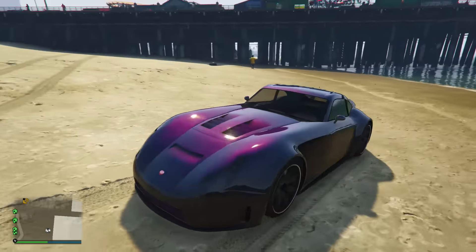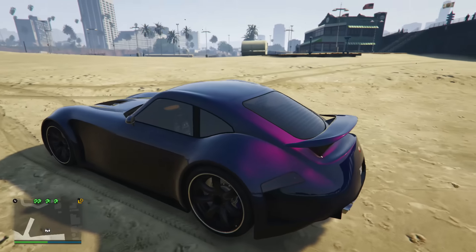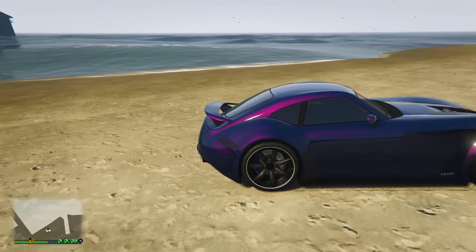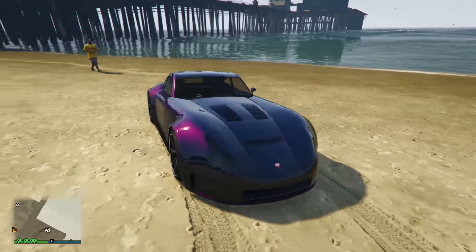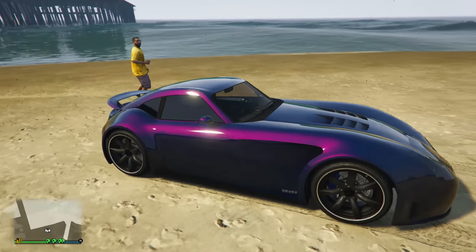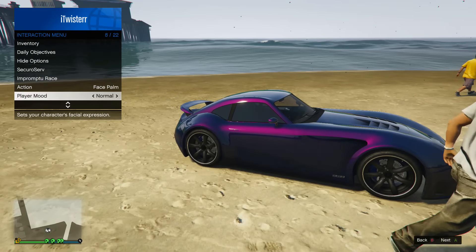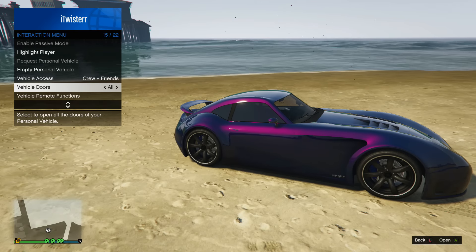I've just taken it down to the beach to showcase it — you can see the paint job pretty well in the sunlight. I've gone for a dark blue with a hot pink pearlescent to try and get that purple-red effect. I think you guys could probably do it better if you really wanted, but I think it looks quite good. I've also thrown some black rims on there, which I think look cool. Something really unique you can do on this vehicle that I don't think you can do on any other car in the game — you can color the brake discs, so I've gone for some blue brake discs which look quite cool.